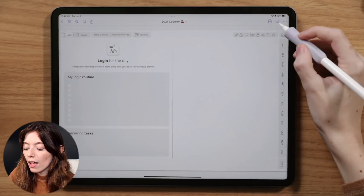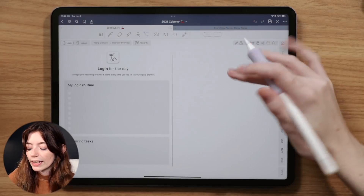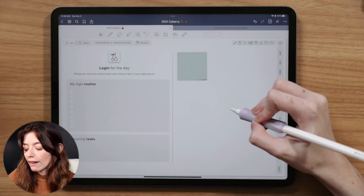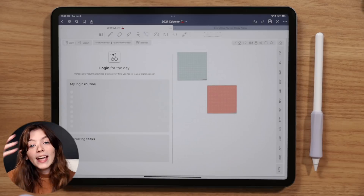A few ideas for the pages are: having a gratitude page, a 30-day journaling challenge, a 30-day planning challenge, your manifestations, your mantras, or a vision board. You can create positivity notes — one idea I saw on Pinterest was creating sticky notes with positive affirmations, and I have plenty of digital sticker notes you can use to copy over. You could also document your self-care rituals here.